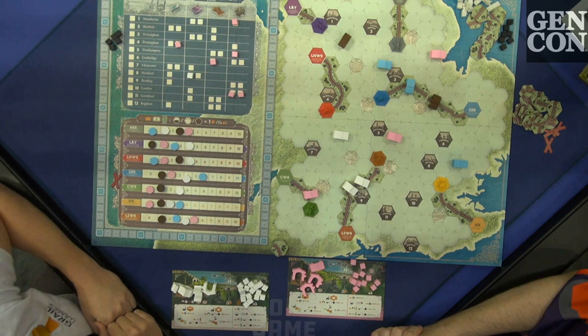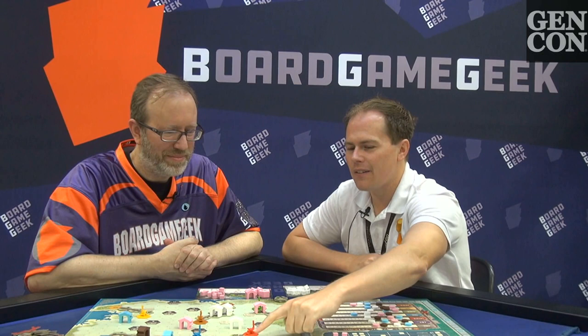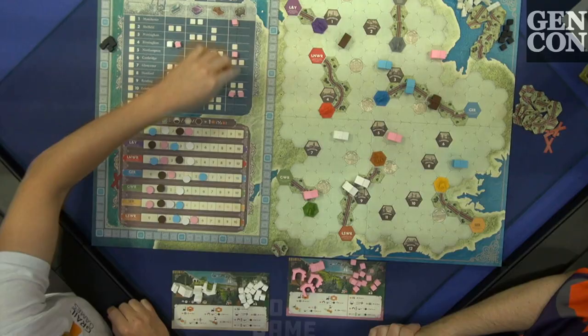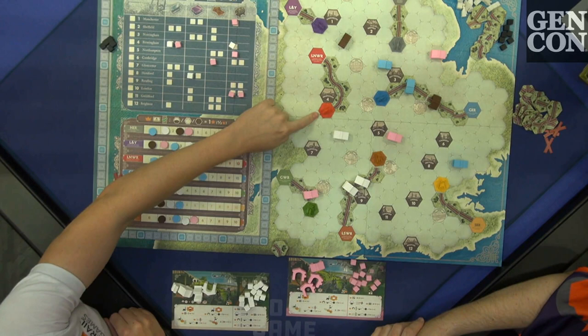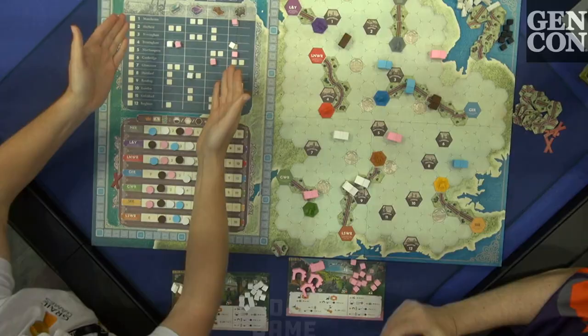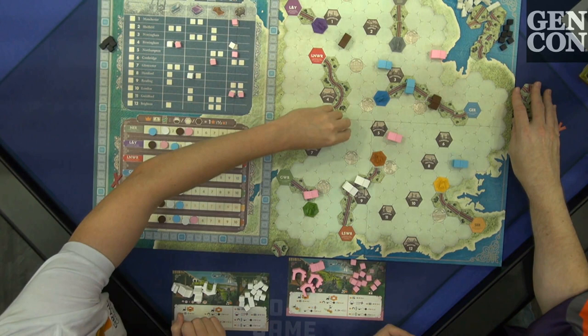You care about where train lines go because of how you score points. If a train ever connects adjacent to a city, you look at that city's investment grid, and whoever has the most cubes in that city's industries gets two points, and the person with the second most gets one point. If you're not invested in that city, you don't want trains going there. If a train connects to a town, whoever has the most stations on that line gets a point for every city and town it's touching, because we're moving passengers around too.